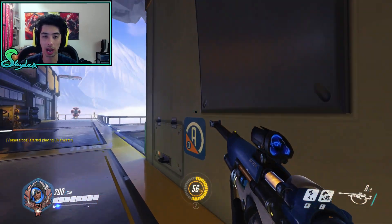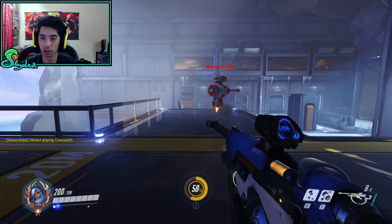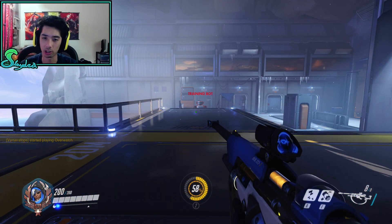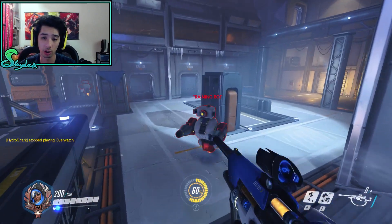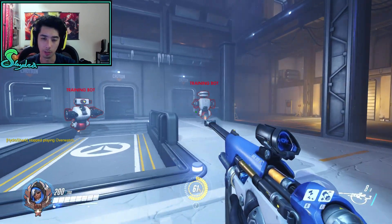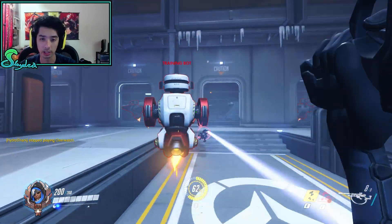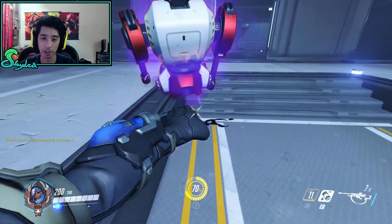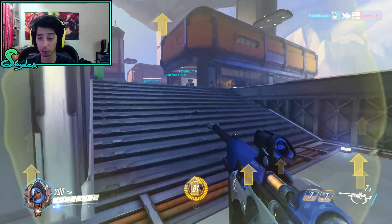The reason you want to get behind the target is because as soon as they get up, they're of course going to move — they were just put to sleep and are probably mashing their keyboard trying to spam jump or something. So we'll put it to sleep on one of these training bots and full burst it. You can see how fast you can burst a target down.